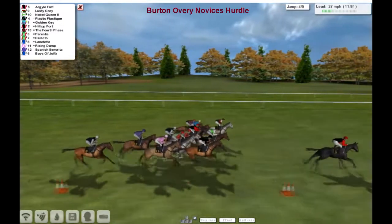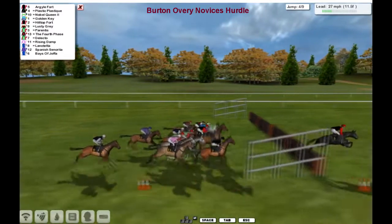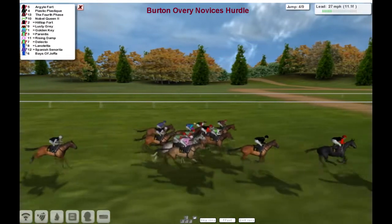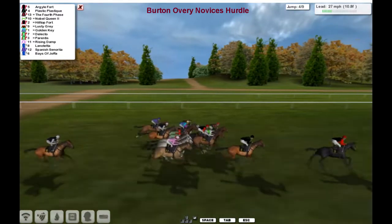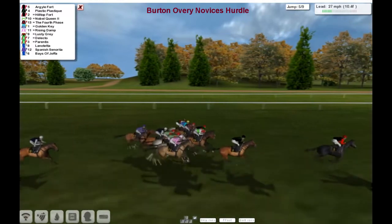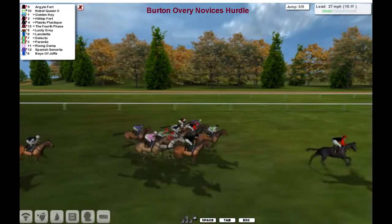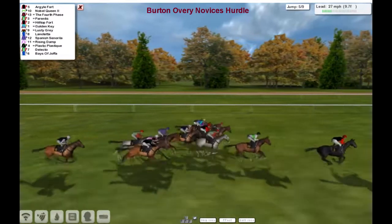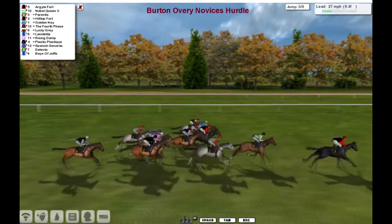Pretty not a bad place to be because some of these have been wide throughout so far. Come on down to the 4th flight and up and over they go. The one at the tail, Bays of Joffa, jump it slow. 11 furlongs left. Argyle Fort striding along, 2 and a half to Plastic Plastique, and Noble Queen moving forward. Over the 5th. Slow jump there from Plastic Plastique — seen it go from 2nd to 3rd last.